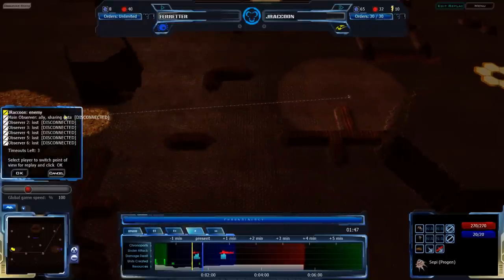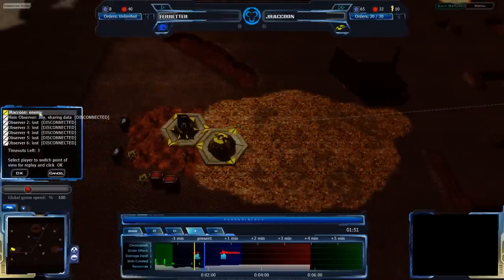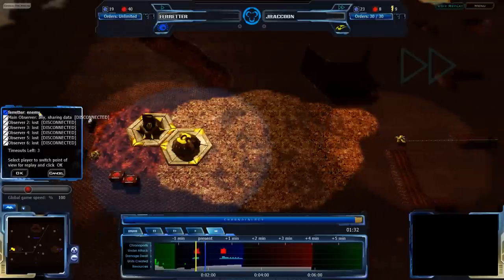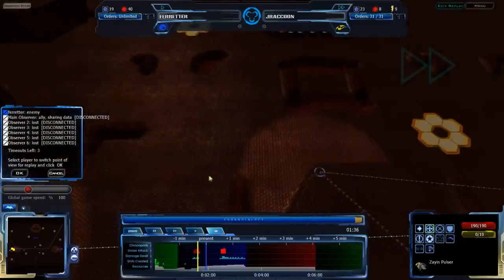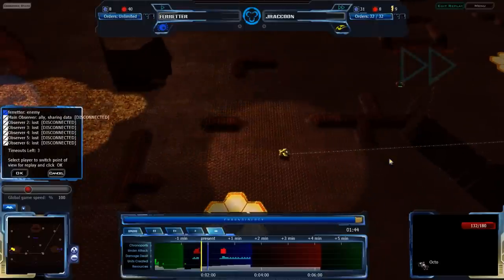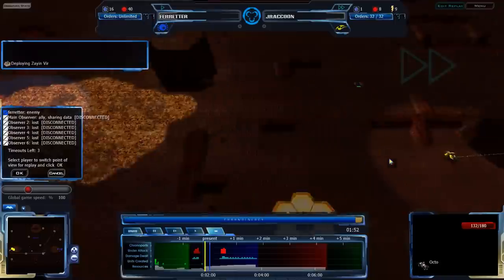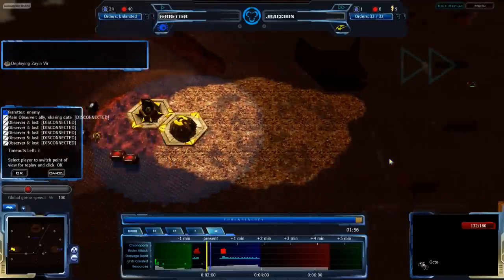Farreter will have some chance to change up his build once he sees what J-Raccoon is going for, since Farreter did manage to get rid of J-Raccoon's scouting forces. But a Zion Pulsor is coming in very quickly along the south side of the map, so the Octo will be able to see it, but by the time it does, the Zion Pulsor will have gone around the south. J-Raccoon wants to wait until the unplayable path comes along.